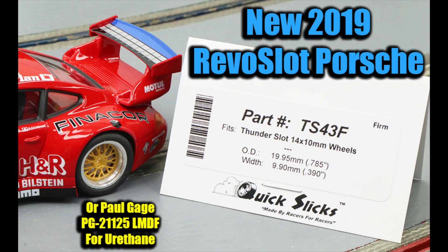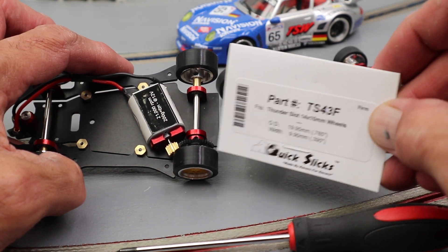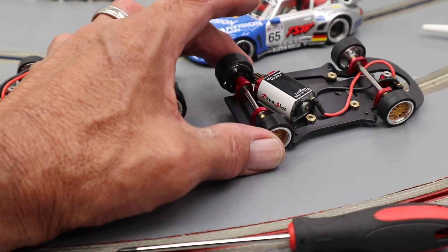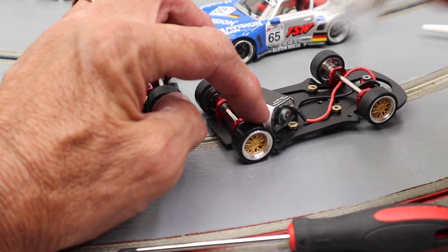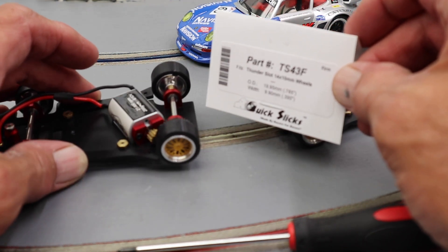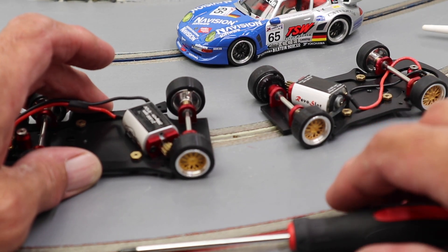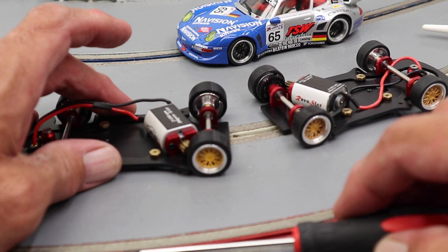For the new car I'm using the Quick Slicks TS 43s. They're designed for Thunderslot cars, but they fit these wheels because they don't have a flange or rib on the inside — they sit nice and flush, a perfect fit. If you're still using the old narrow wheels, the RS 75s designed for it are what you want. For the new car, go with the TS 43s. Everything else is the same — 12 to 33 gearing, same motor — it's just the wheels that are the big change, so be aware of that.